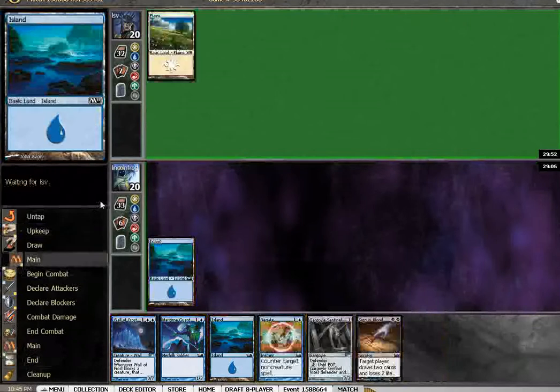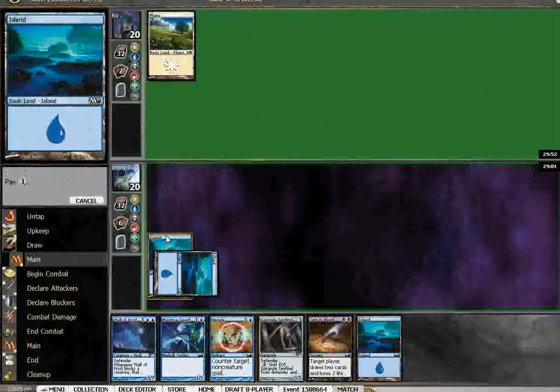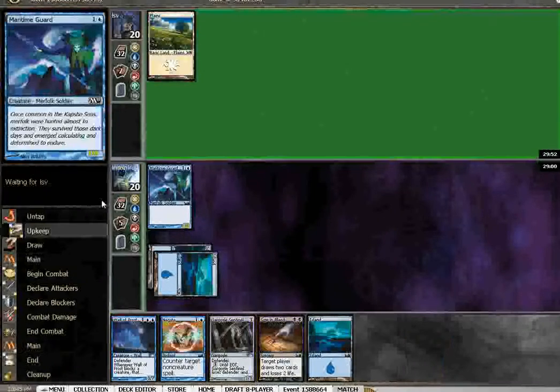Okay, hopefully I can beat LSV, but that seems unlikely. Well, I did draw an island, which is a decent draw. I'd rather it be a swamp, but that enables my turn 3 gargoyle sentinel.